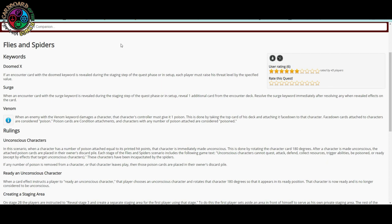Venom: when an enemy with the venom keyword damages a character, that character's controller must give it one poison — by taking the top card of their deck and attaching it face down to that character. Face-down cards attached to characters are considered poison. Poison cards are condition attachments, and characters with any number of poison attached are considered poisoned.